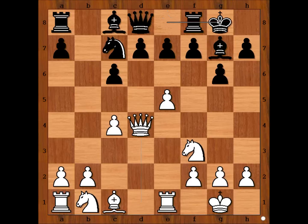Who is better — white or black? Black has a bishop and two pawns against one in the center, while white has more space. The question is: which player will improve their position more in the next five moves? Let's have a look.